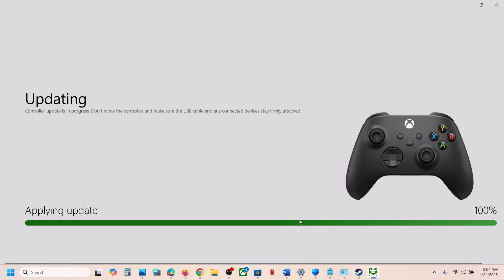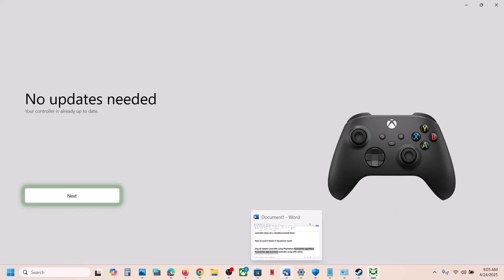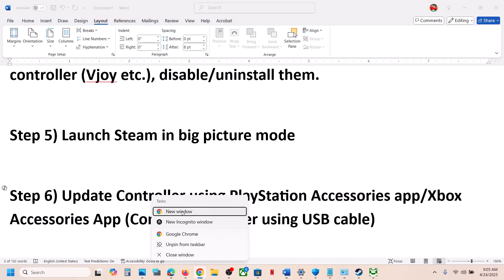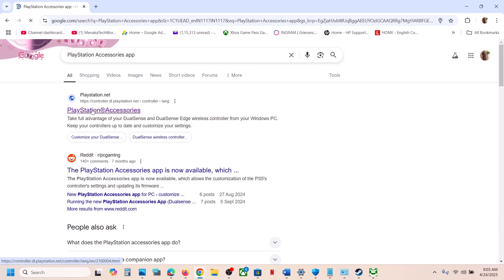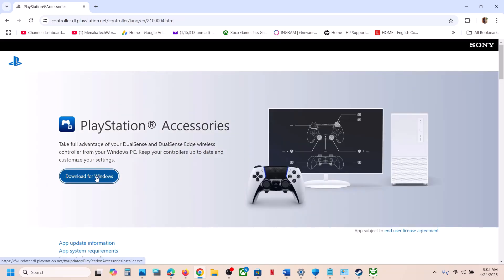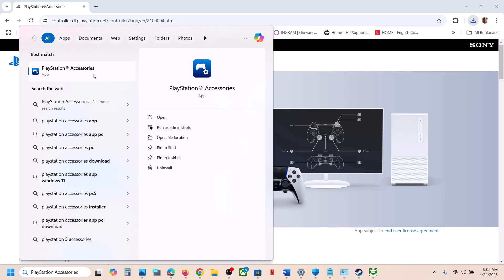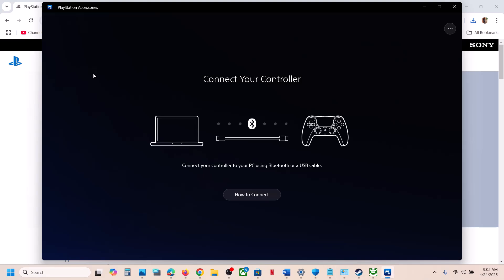For PlayStation controller users, you can use the PlayStation Accessories app. If it's not installed, go to the PlayStation website, download the Windows exe file, and install it. Once installed, launch the app, connect your controller, and if there's an update available you'll see the update option. Update your controller, then launch the game and check.